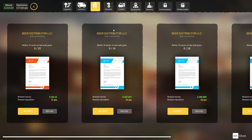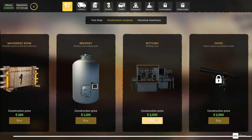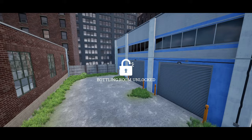If we go to — it's in here — yeah, here we go. It's two grand for the bottling room. So if we grab that, the bottling room unlocks us the blue building at the back.